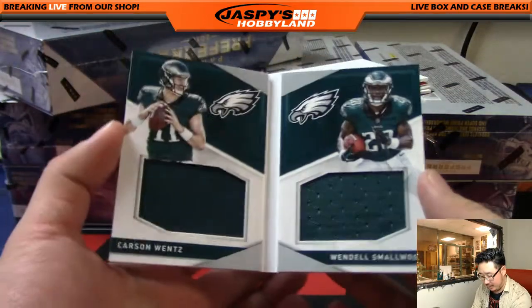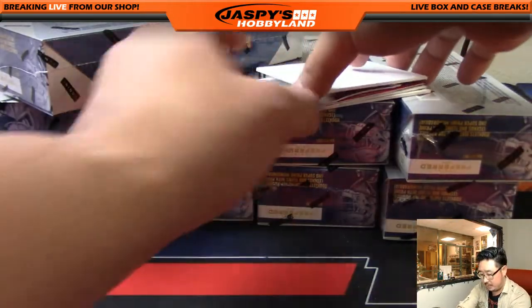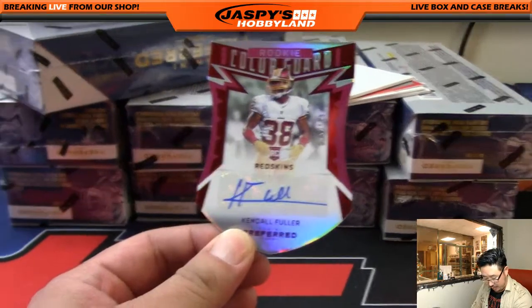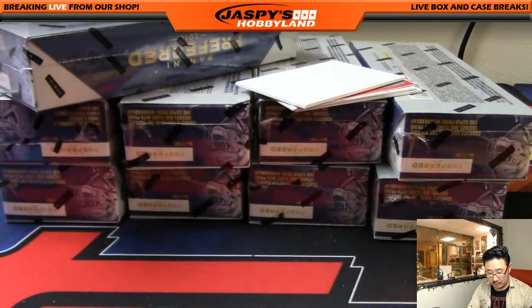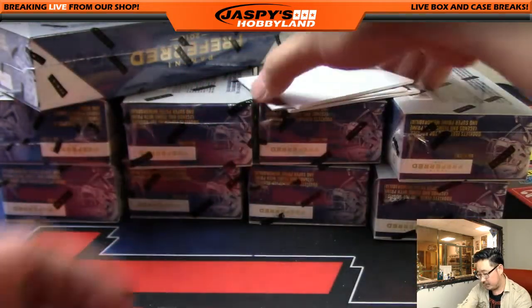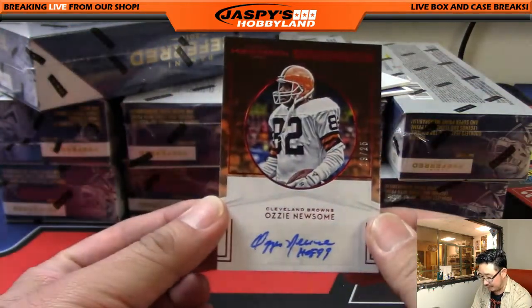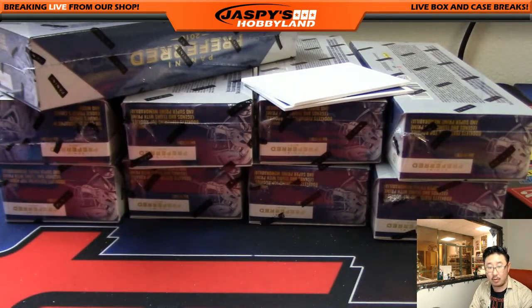183 out of 199 — Carson Wentz, Wendell Smallwood — that goes to the Eagles, that will be Cruz. Got a die-cut Redskins with that one — 95 out of 199, rookie color guard die cut, Kendall Fuller, for Ed with the Redskins in this one. Preferred is nice, they do have points though. Let's get randomized — 250 points. With that, Ozzy Newsome — nice — 19 out of 25. Ozzy Newsome autograph for the dog pound, that'll go to Robert Paul.